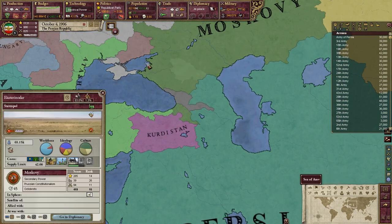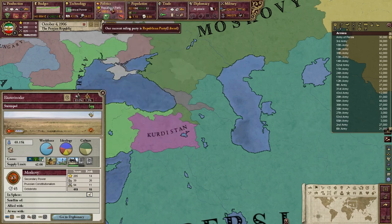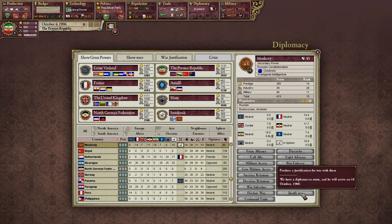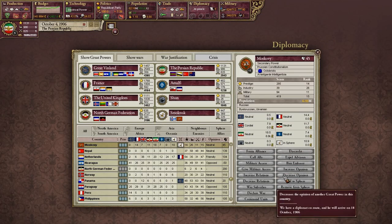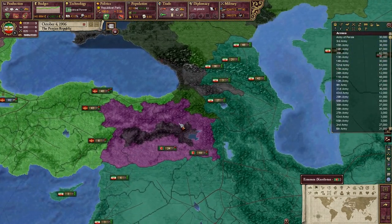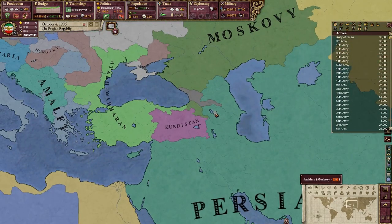One thing I realized is that we are in the Liberal Party, so we have no jingoism. It's not possible to fabricate a claim on a state or something like that. So we can't do anything right now, as far as taking Georgia or Muscovy.